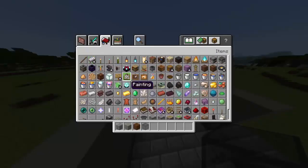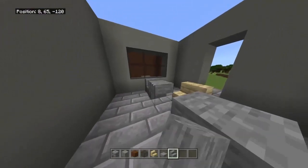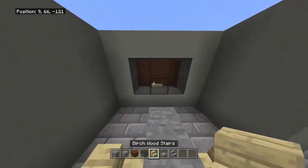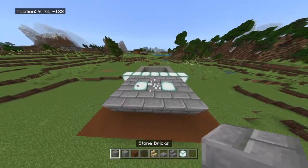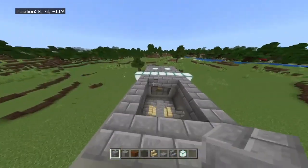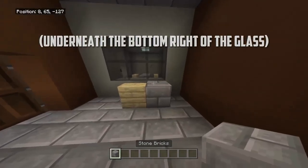Obviously the block choice doesn't matter — you can put whatever design you want. This is more so just for display purposes of how you can use this build. I just used some stairs and a slab to make the interrogation room. For lights, I put two sea lanterns in the roof of one room, and for the other room I put a line of three going across.